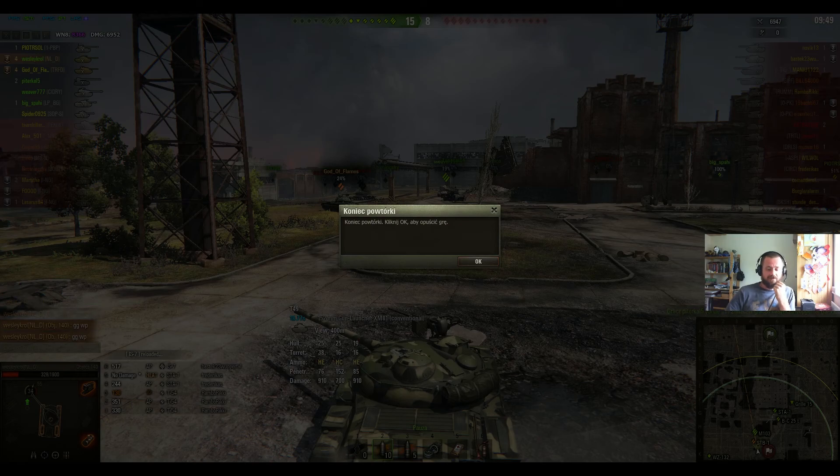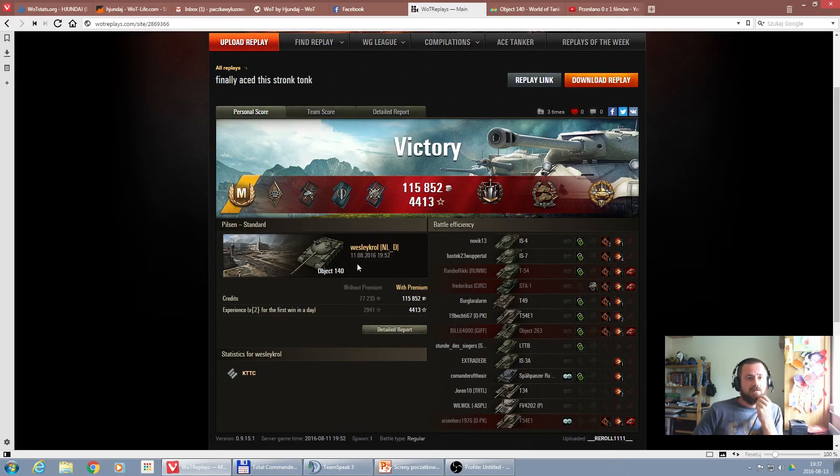Let's take a look at the stats. This is the final summary of the battle — pretty quick, only 6 minutes. 115,000 credits earned with the premium account. Mastery badge — of course, that was obvious, I spoiled it at the beginning. Brothers in Arms for 4 kills for each member of the platoon. High Caliber — also pretty obvious with that amount of damage — and Confederate from the epic medals.